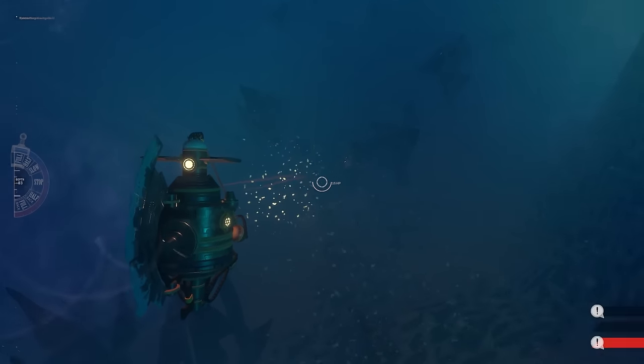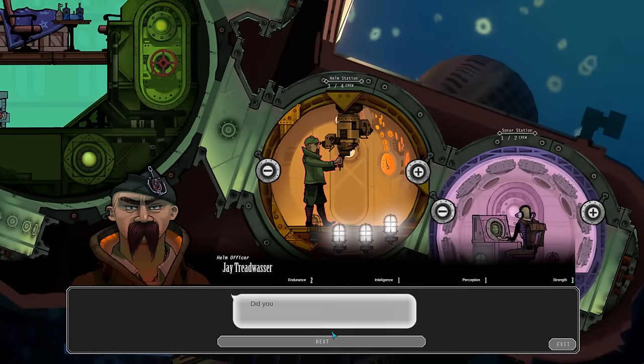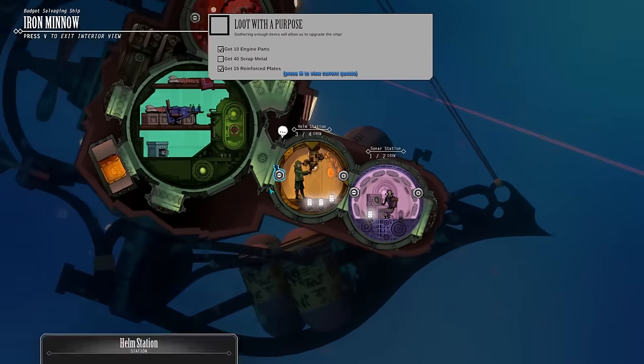All of the game's cutaway two-dimensional interior art has been done by creative director Leo Dasso. It's an excellent contrast to the game's murkier underwater moments.